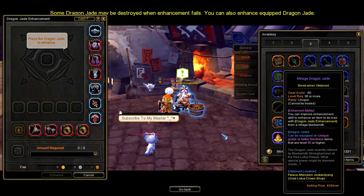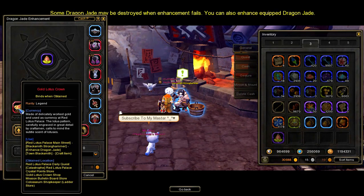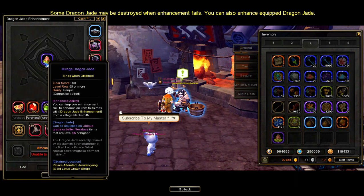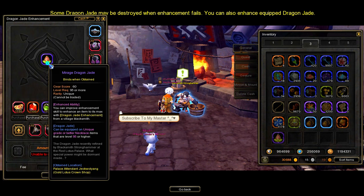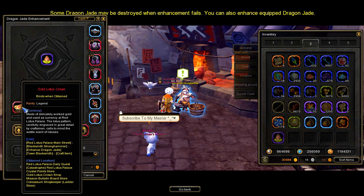For those who didn't know, Gold Lotus Crowns is the main enhancement material you need to enhance your Mirage Dragon Jade. I will make a guide on how to enhance your Mirage Dragon Jade soon, so consider subscribing so you won't miss it.